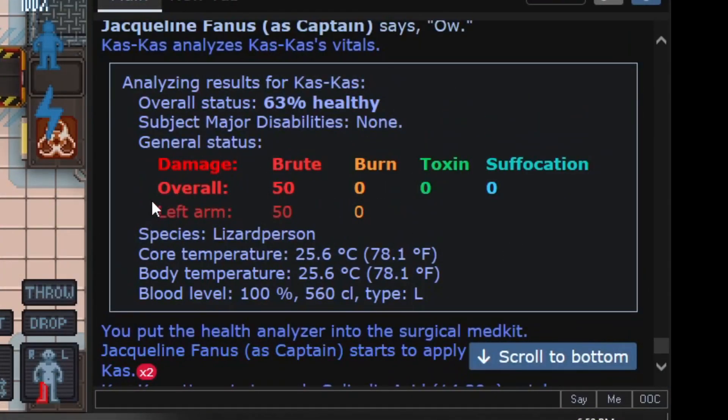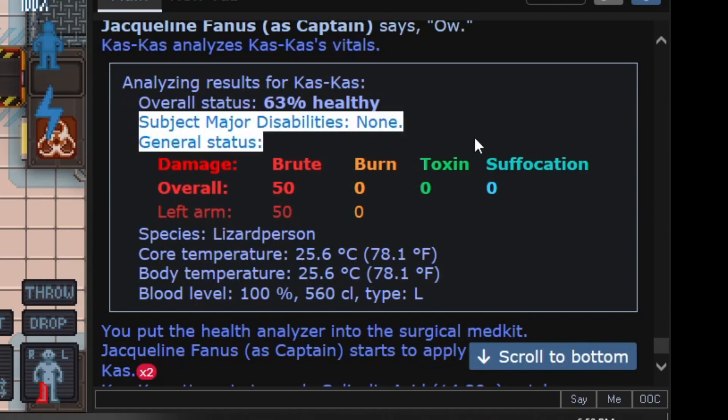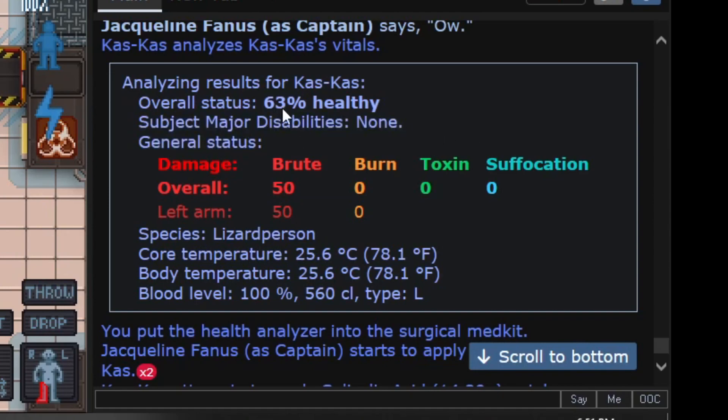Getting back to the health scanner — this section here will tell you their overall health status. It'll tell you if they have any disabilities — so if you're trying to heal them and the scanner keeps saying they're blind, check here to see if they've actually taken the blind trait, so you're not trying to fix something that can't be fixed. It will also give you brain traumas in this area, and other things like if they're irradiated.